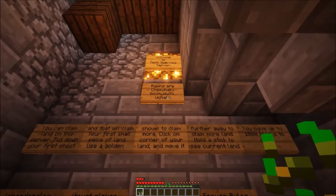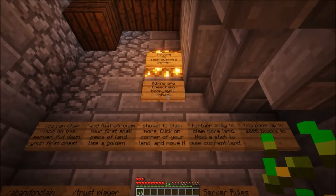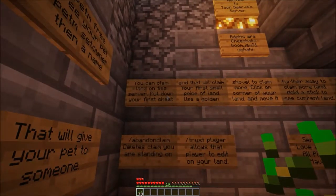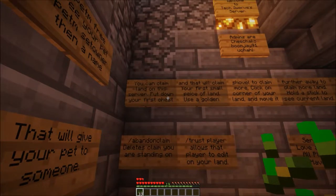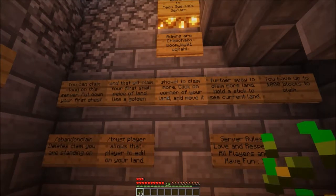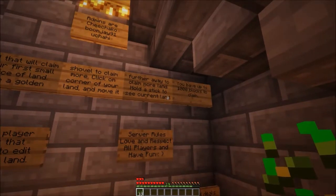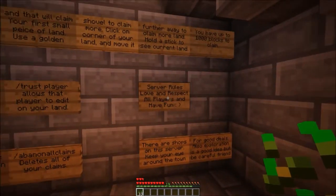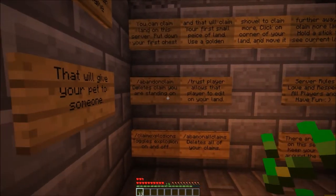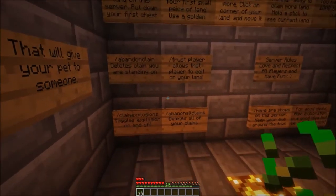The admins are choco — me — boomj, and youtouchy. So if you're on the server and you see one of the guys when you hit tab, you can ask if you need help. Here's a really cool thing about the server: we can claim land. You just need a shovel with a piece of gold. You can have up to a thousand blocks to start with. Server rules are simple — just love and respect all players and have fun.